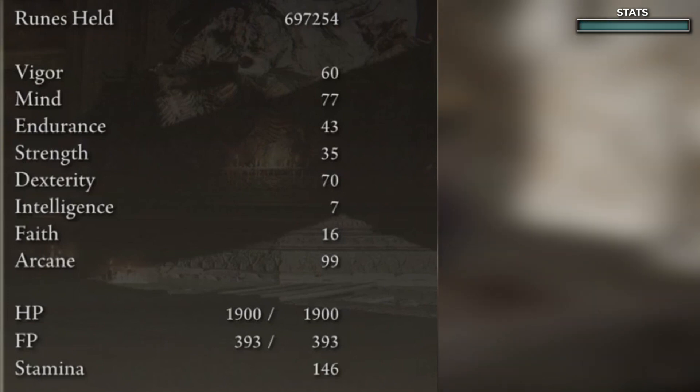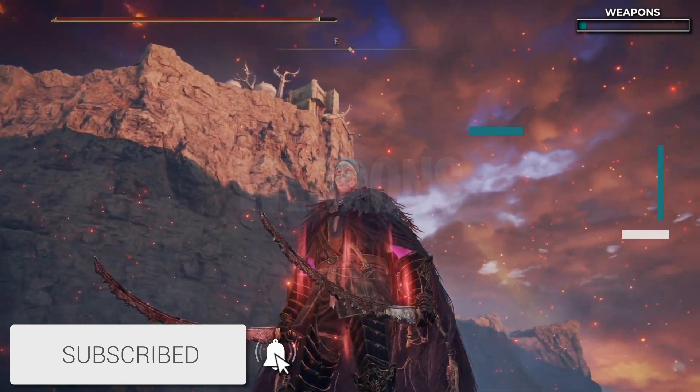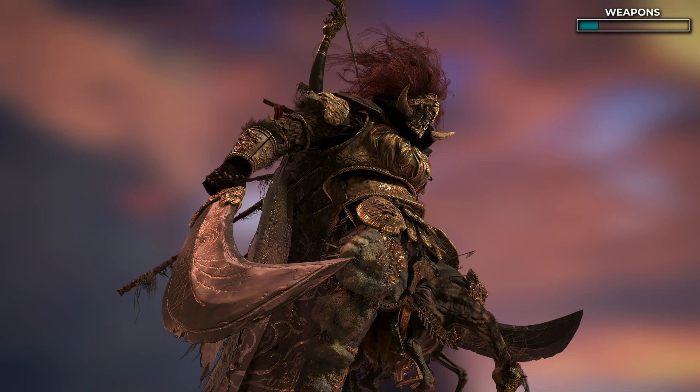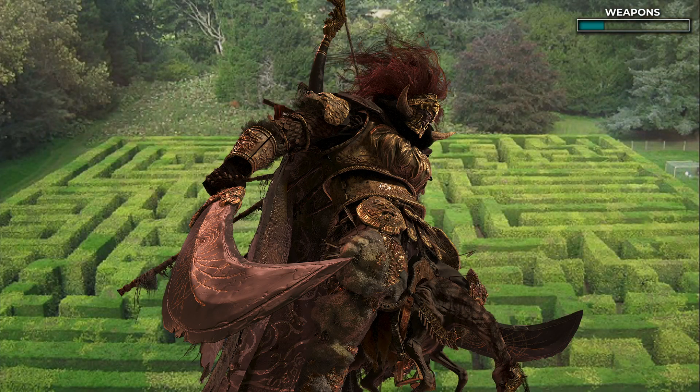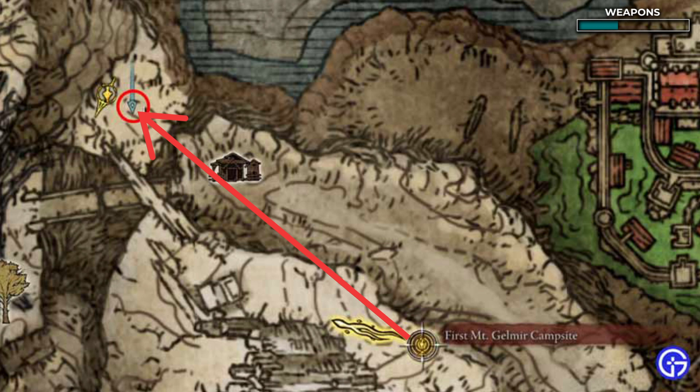For this build, you're going to want the Scavenger's Curved Sword. This is actually an incredibly simple weapon to find. It isn't hidden behind a boss or a ridiculous labyrinth of a dungeon — it's just outside, sitting on a dead body. And you can find it right here.